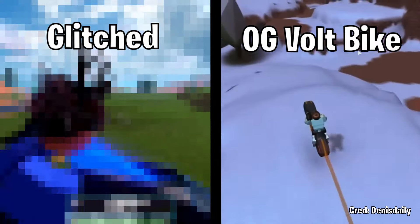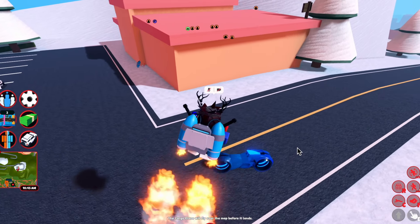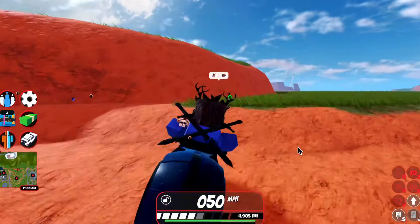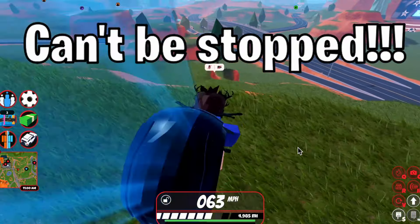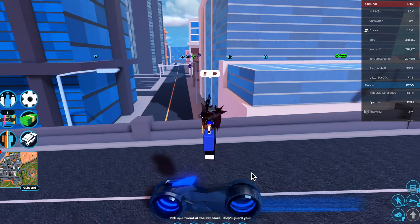To actually use this glitch, you're going to need a Volt Bike and a Jetpack. Once you have your Jetpack, spawn the Volt Bike and exit the vehicle. Lastly, you want to use the Jetpack and get inside the Volt Bike while you're still flying. This then triggers the glitch, allowing you to easily go over hills and other obstacles that you previously couldn't, making it insanely OP for the criminal team as the cops literally can't pit you. You can cancel this glitch or remove it by simply exiting the vehicle.